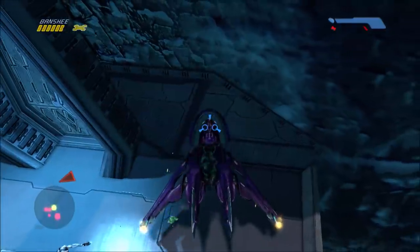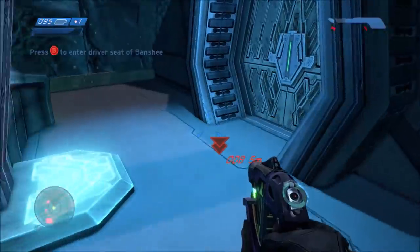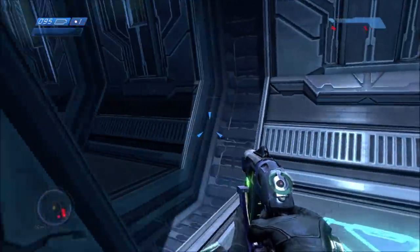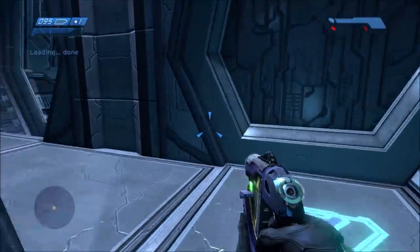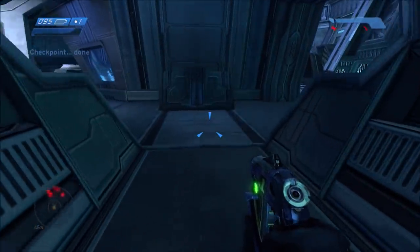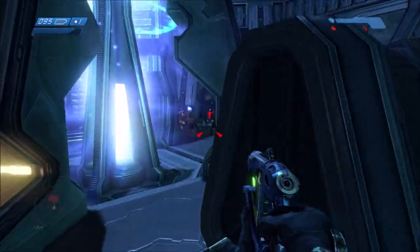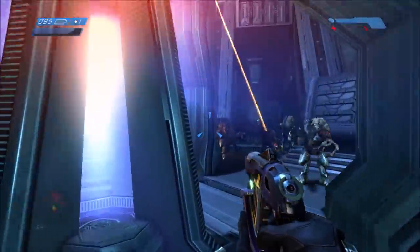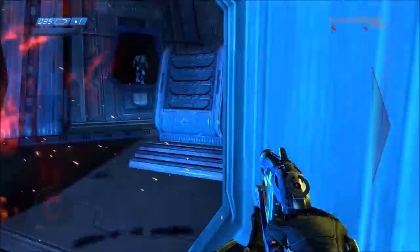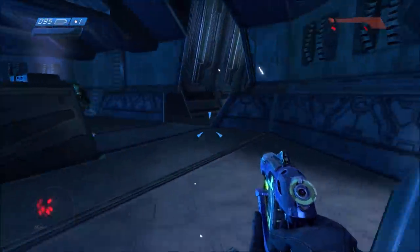Let me show you what the inside of the room looks like, because it'll help you have an idea for when I show you the secret room later. Normally you go into this room, and once inside there'll be a lot of Flood, but there's a phase pulse generator in the middle that you walk into — which will disable your shields — but it blows it up and you need to quickly get out before the Flood swarm you.